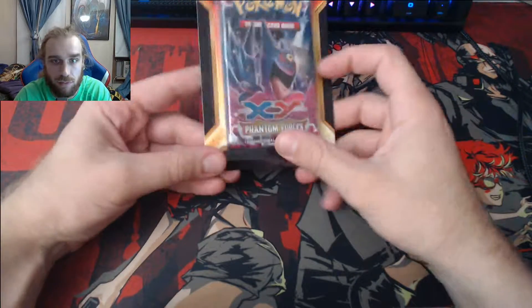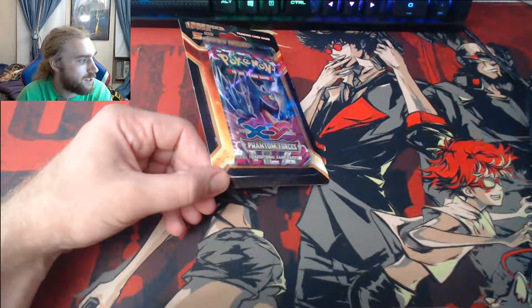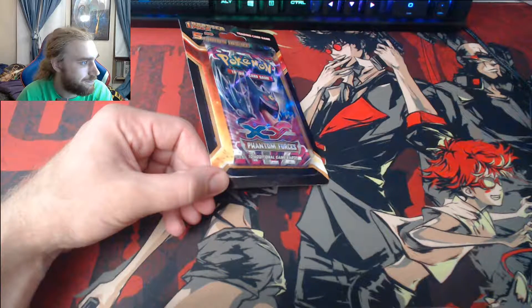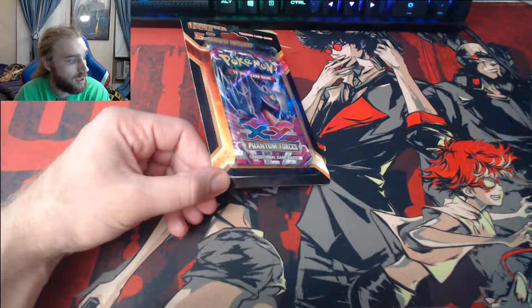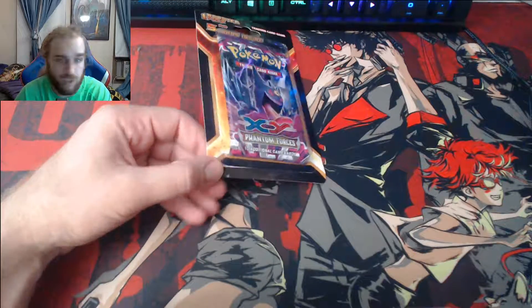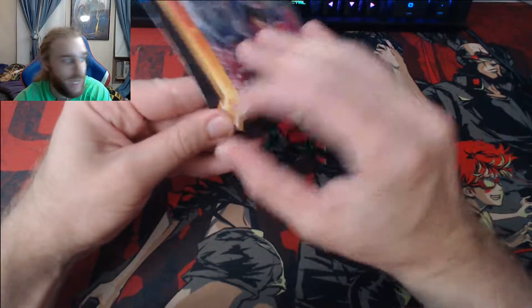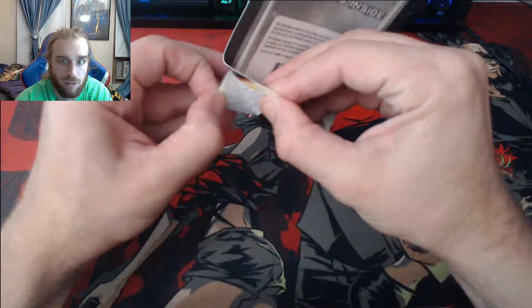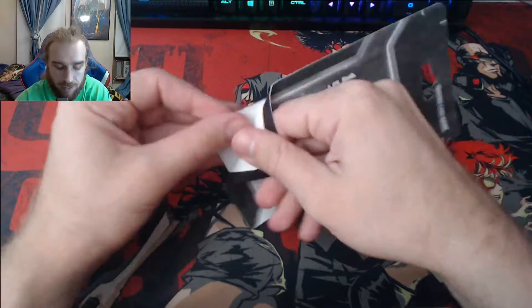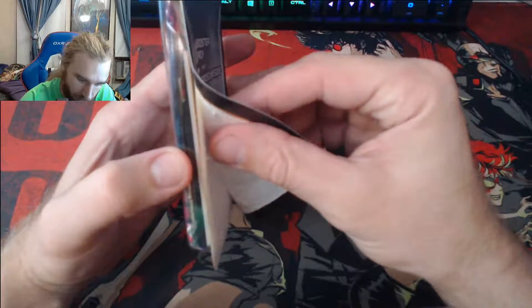First one up: XY Phantom Forces. We're looking for a Dialga EX, a rare holo, or a Gengar or Malamar. I'm feeling the Dialga EX. Oh man, these blisters are not easy to open — there's extra cards in here too so it's not straightforward. I'm gonna need like a knife, but then I might cut the cards.